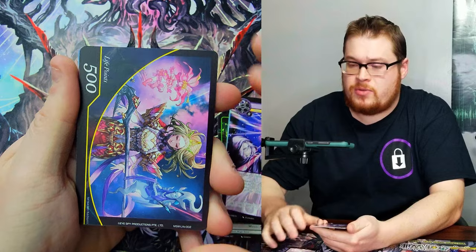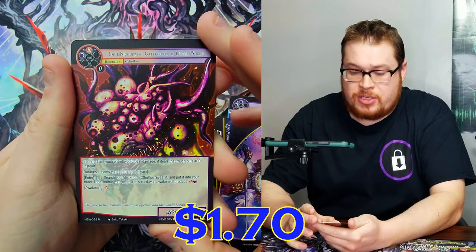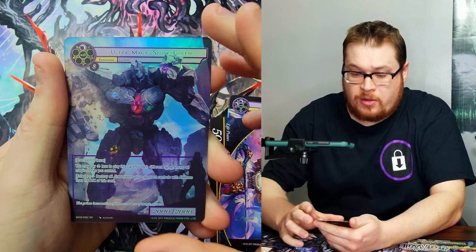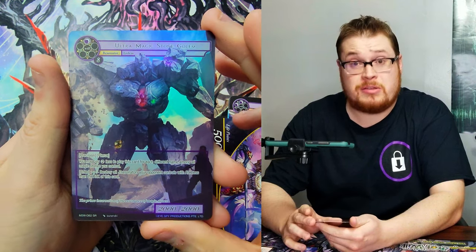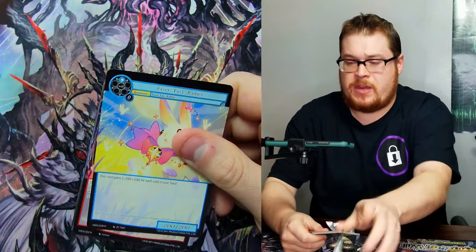Straight to the little life points — behind it we've got Shub-Shub, Gatekeeper of the Outer World. I want to get him in a foil. And ultra Magic Stone Golem as our super rare full art, which is a good decent card to get, so I will gladly take that.